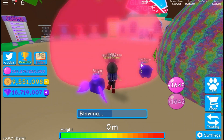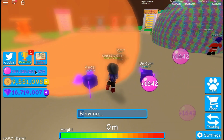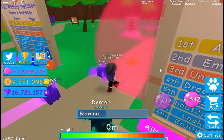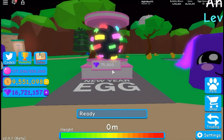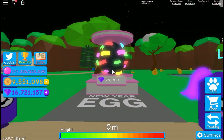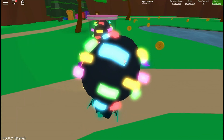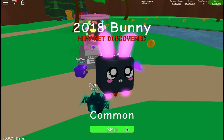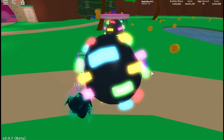With the new pets equipped, bubbles fill up really fast — going up a thousand every click. There's also a new year egg available and NightStar has enough coins to buy it. She goes ahead and opens it right away.